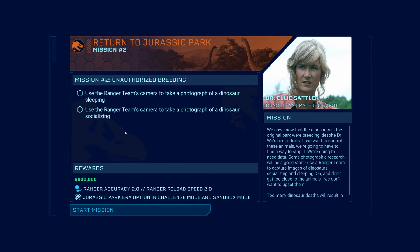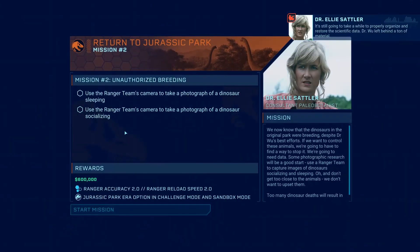So in the last video we did mission one and got through to mission two. We're now going to tackle mission two, which is called 'Unauthorized Breeding.' It's still going to take a while to properly organize and restore the scientific data Dr. Wu left behind.